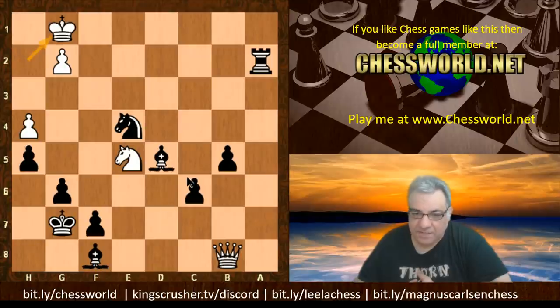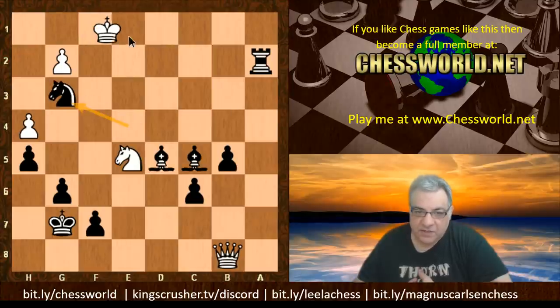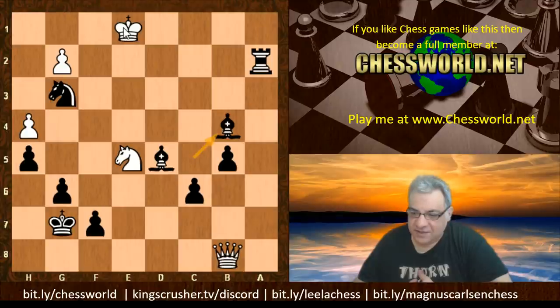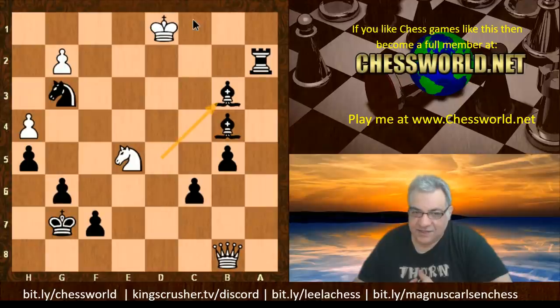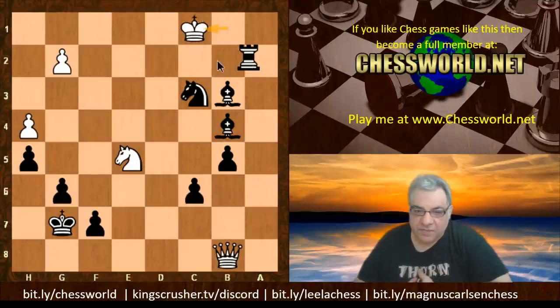Unpinning King g7, which unleashes the potential of Bishop d6. This is very very bad for White. King g1 - White is a sport and plays on. Bishop c5 check pushes the King from one side of the board to another up to King g1. King f1, Knight g3 check, King e1, Bishop b4 check, King d1, Bishop b3 check, King c1, Knight e2 check, King b1, Knight c3 - beautiful coordination of the pieces to deliver checkmate. King c1, Rook c2 checkmate.